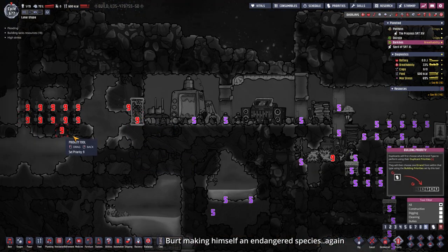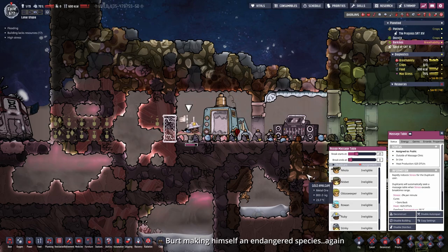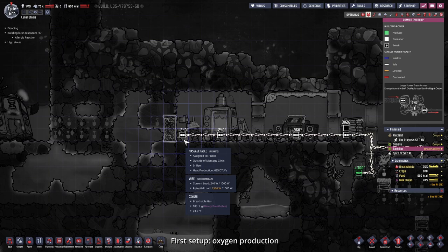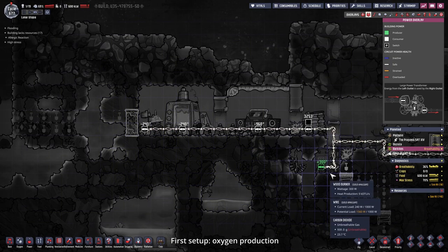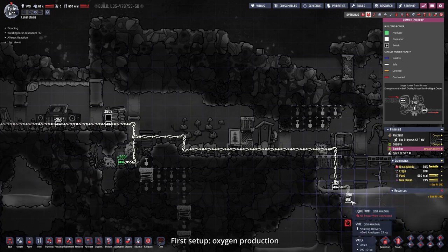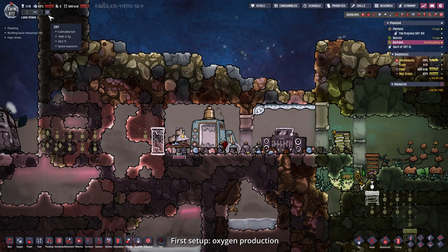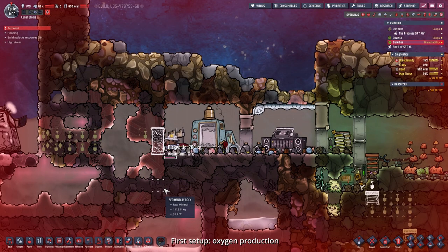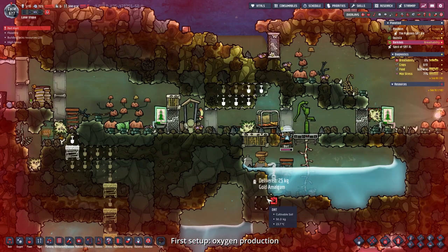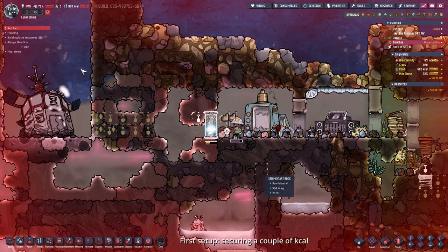Here you can see me trying to get Bird to dig up the hexaland plant so we won't starve to death, but he has other priorities apparently. The electrolyzer is drawing 240 watts and the wood burner supplies 300 - if both are running this will not be enough. I forgot the cable too. I deconstruct and rebuild: thermo aquituner out of steel, copying properly this time. Setting priority to eight, laying the cable - okay, now oxygen production can start.